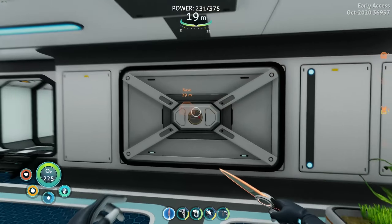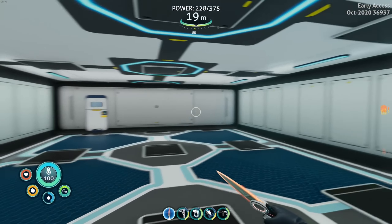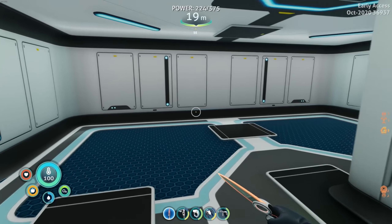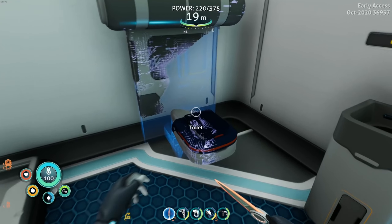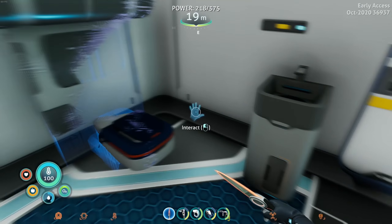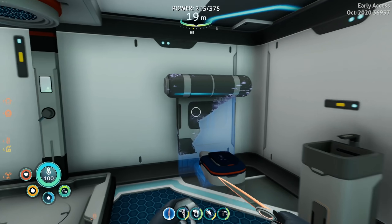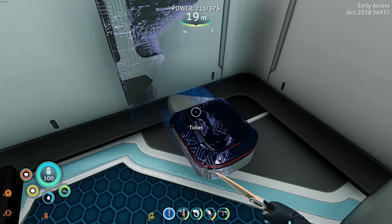I had to throw some reinforcements in here because the base was getting rough. As you can see, I put a partition here, put a wall — because this is going to be like the bedroom area. And then in here we have the restroom: we have a shower, we have a toilet. It's in progress — I have to get more titanium. Titanium is an issue right now so I'm constantly having to go out and get it.